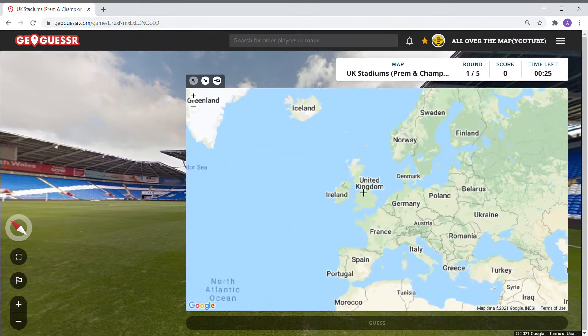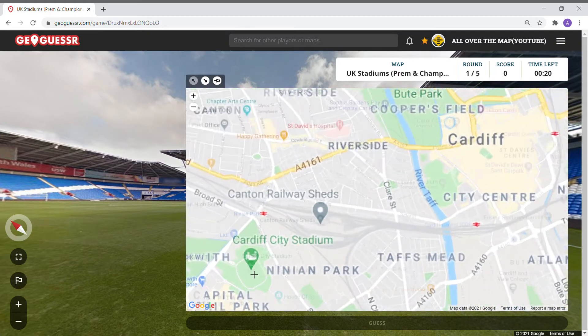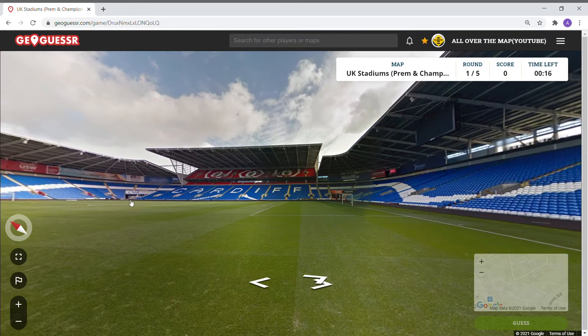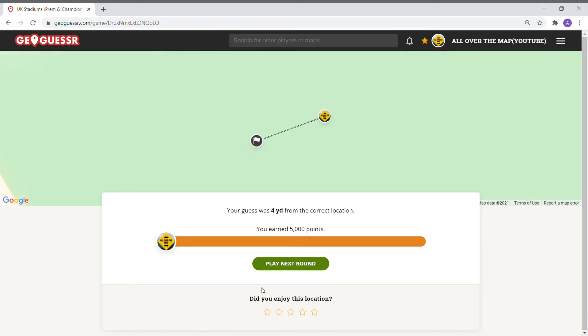Cardiff City — let's find out where Cardiff City Stadium is. We're going to click here and see where we are. It looks like we're in that corner here. Great — four yards, five thousand points for the first round!